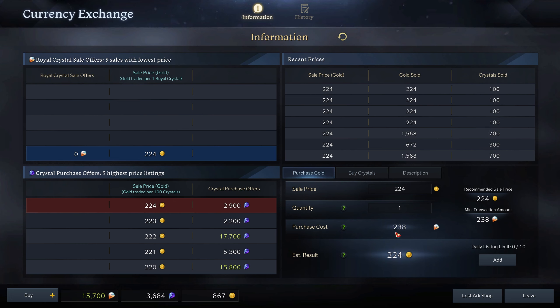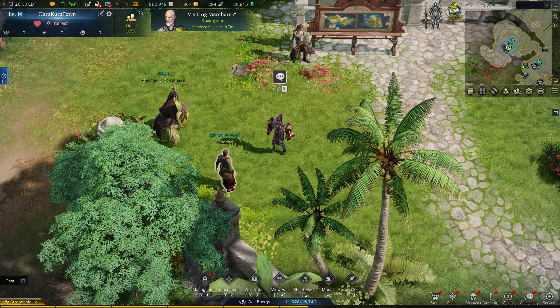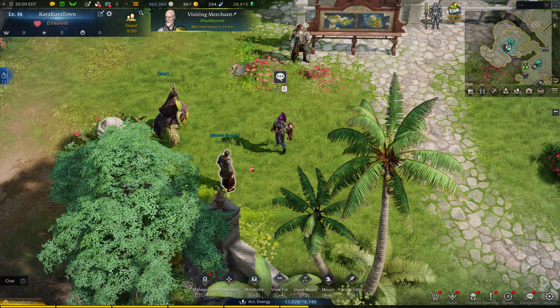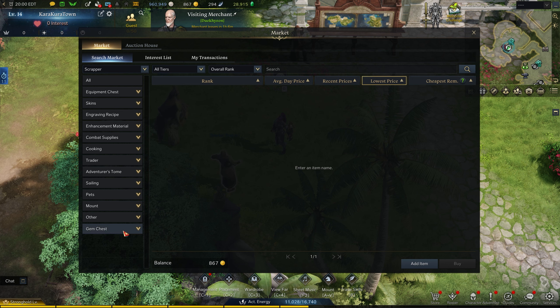But what I'm actually going to show is a significantly better way that I found to turn crystals into gold. It's not always available, but it's definitely better than the other method — at least when it works, it's a way better turnaround — and we're going to use the auction house to do it.